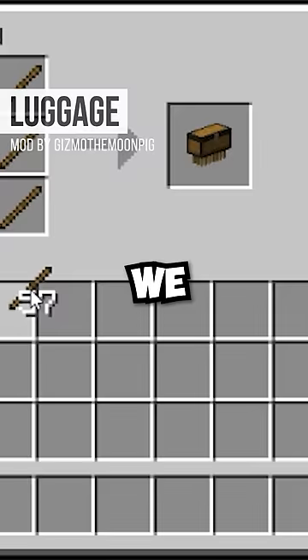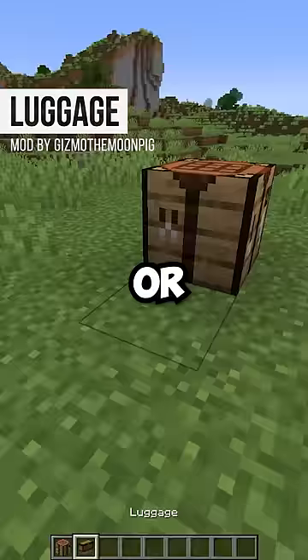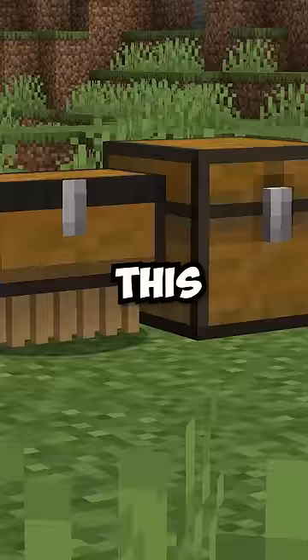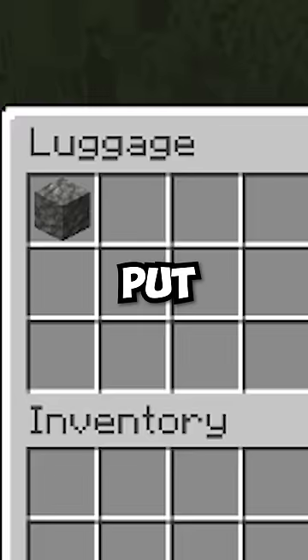With just seven sticks and a diamond, we get the new luggage item — or should I say mob, because what makes this different from a chest is that this chest is actually alive. And that means that we can not only put our items inside of it, but that we can also have that luggage follow us around.